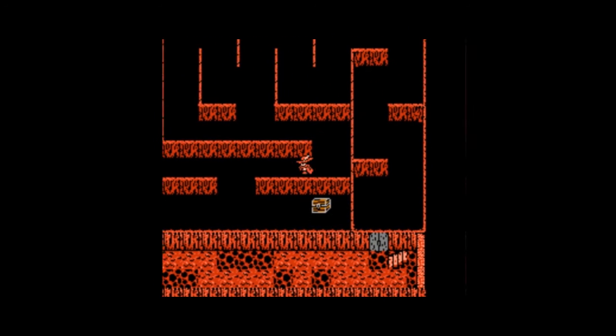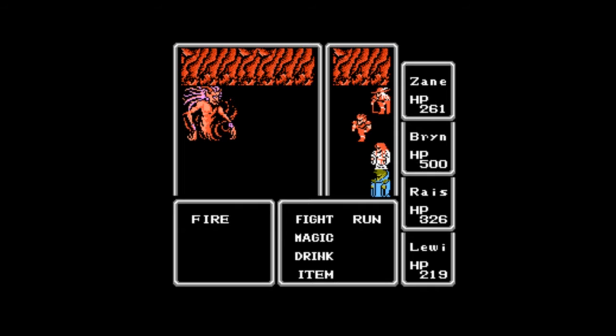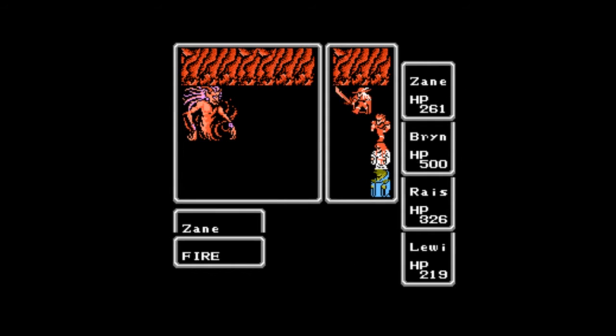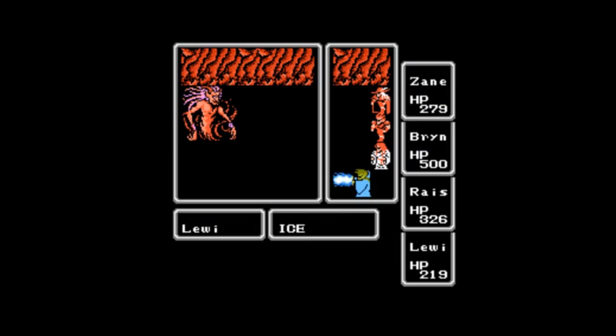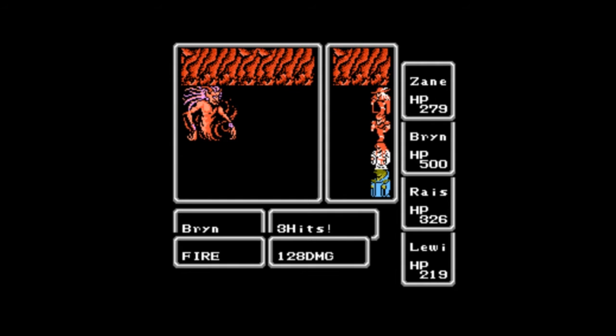Down here we have another booby trap — another fire elemental. I think I'm just going to bop him with physical attacks, or maybe use the regular Ice 1 spell. These fire elementals are basically like the earth elementals we fought in the Earth Cave, except they're on fire, which makes them weak to ice magic. And they're also a little bit stronger. Sometimes this game feels compelled to be nice to me. Sometimes.